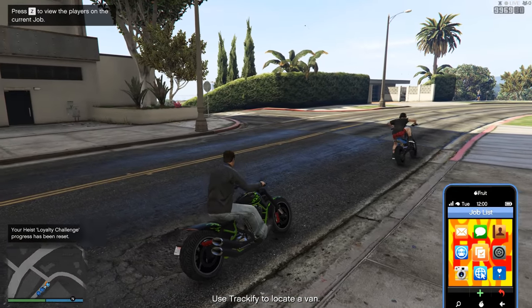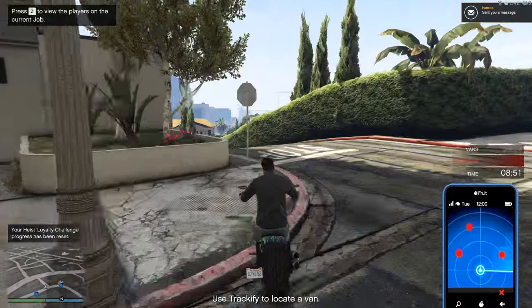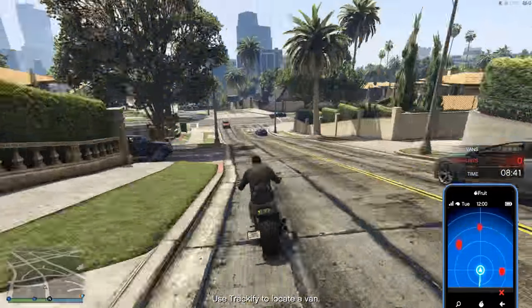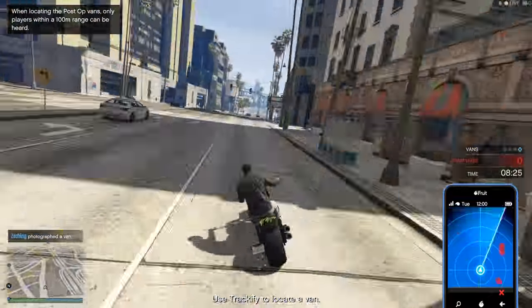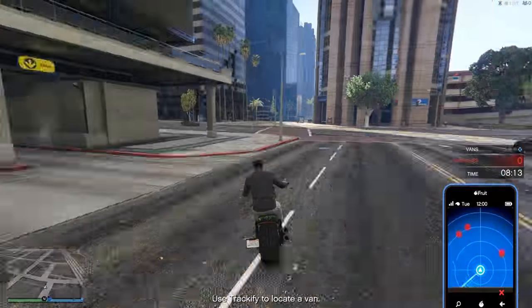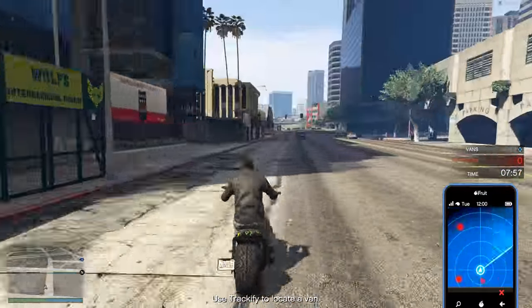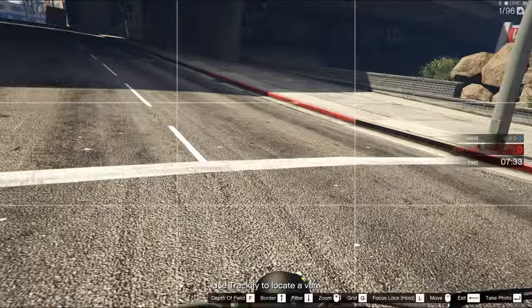The two navigators have the job of going around and locating a bunch of vans using the Trackify app to find them, following the red dots on their radar. It's important to know that the phone's tracking is relative to the heading of the vehicle and not the game camera, so to avoid getting disoriented it's advised not to move the camera around manually. You could also try playing in first-person view for this mission — that might work a bit better.